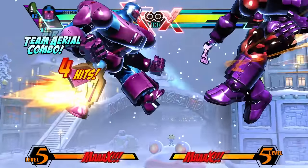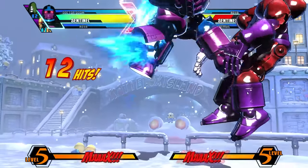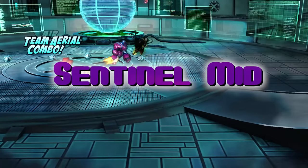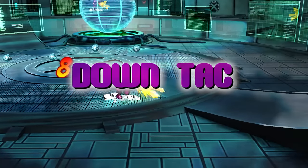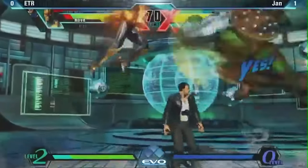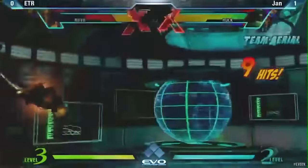One of the first TAC Infinites found was with Sentinel. Even though it was an easy setup, there were some major issues: Sentinel isn't used as much as other characters, it had to be a down TAC so your opponent could counter it very easily, and it had to be done in the corner. Even with all these possible issues, Jam was able to land the first TAC Infinite in bracket at EVO 2012.